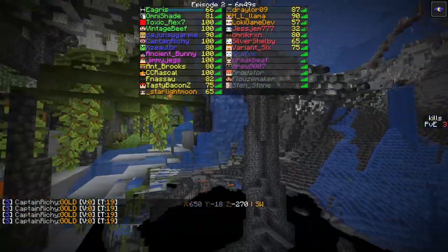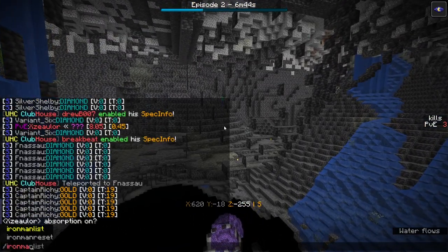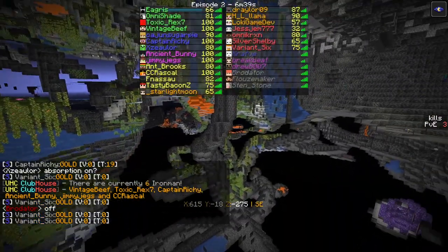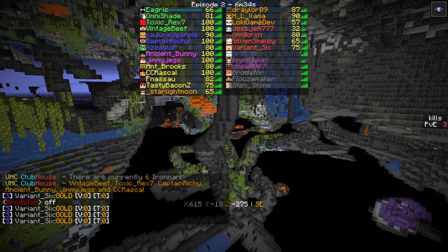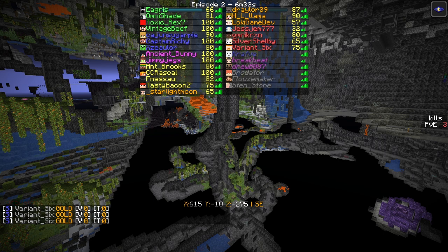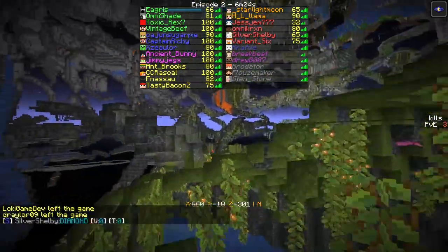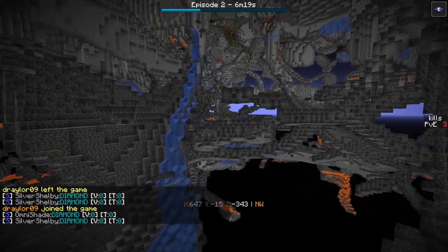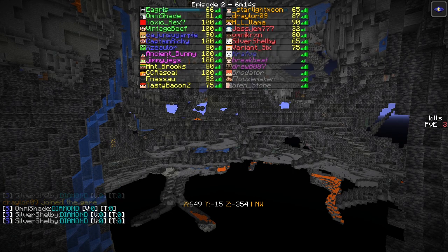Will Ancient Bunny come in clutch? Maya and Drew were on the same team. We have six people left for Iron Man: Vintage Beef, Toxic Rex and Captain Richie on the same team, Bunny and Jimmy Jegs, and CC Rascal — coincidentally also the only people still at 100 health. A lot of people took damage.